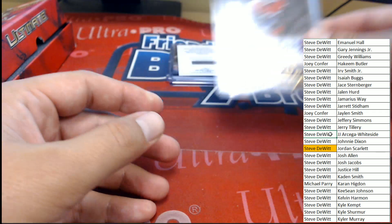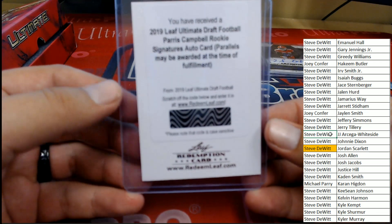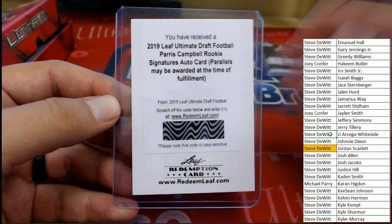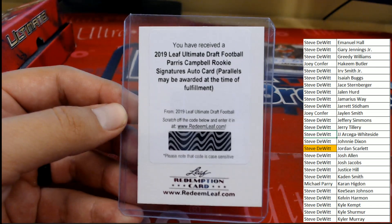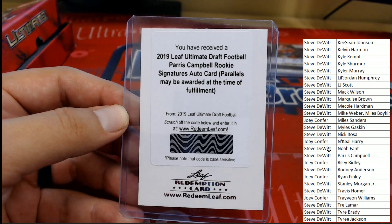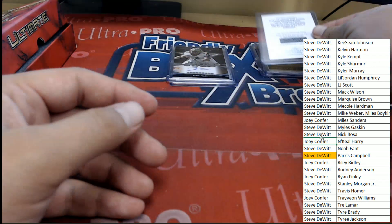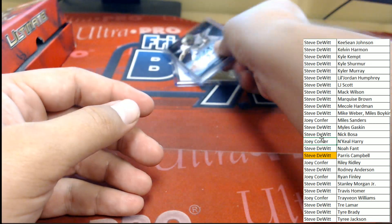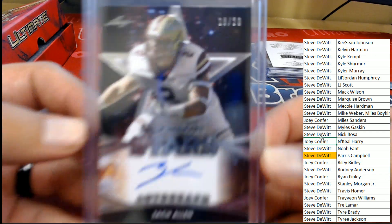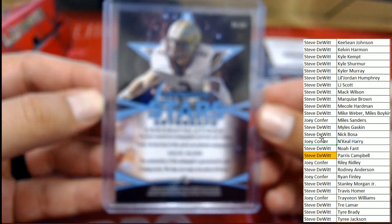Next up we got a redemption card for Leaf Ultimate Draft Football — a Paris Campbell rookie signatures auto card. This will be numbered, hopefully low-numbered, for whoever has this player. Paris Campbell — that is Steve D. Steve three for three so far. And it's going to continue as the next one out is Zach Allen, number 18 of 20.